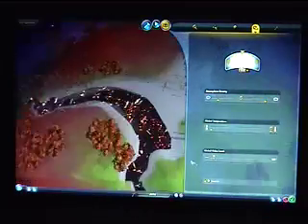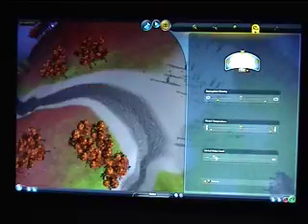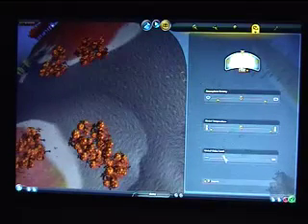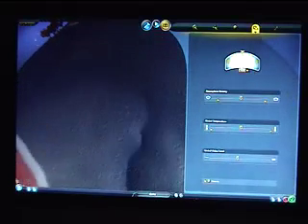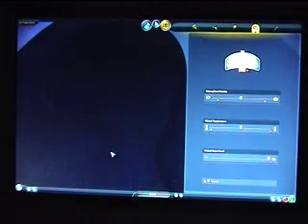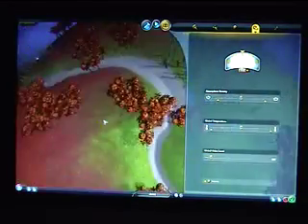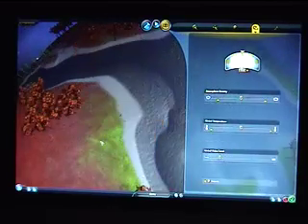Here you control the global water level. Beaches automatically are controlled by water, as you can see. This controls how much water you want to have — a water planet, or a planet with no water at all.